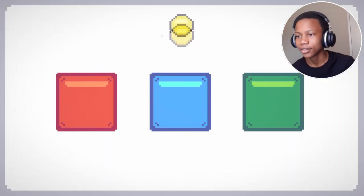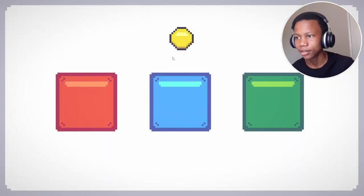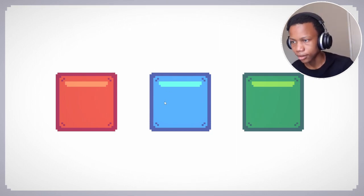Alright, for this trial, I'm gonna take this ball and place it under one of these 3 panels. Okay, it's in the blue. All I need you to do is watch this panel and don't forget which panel the ball is under. Here we go.